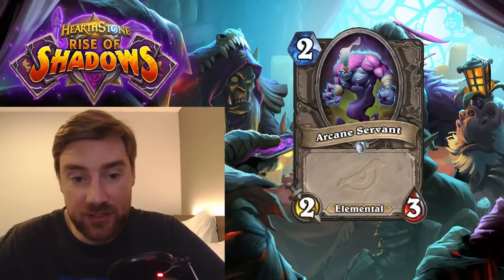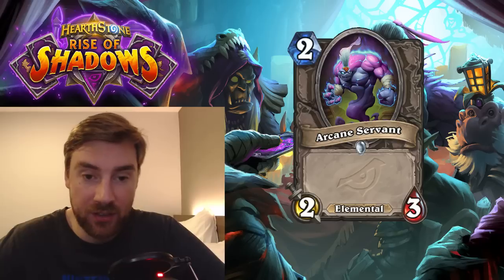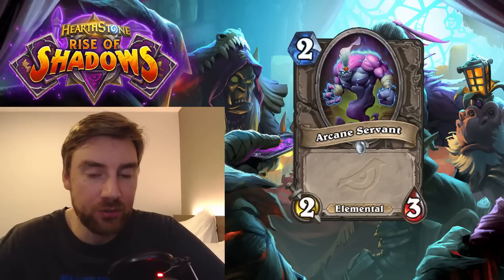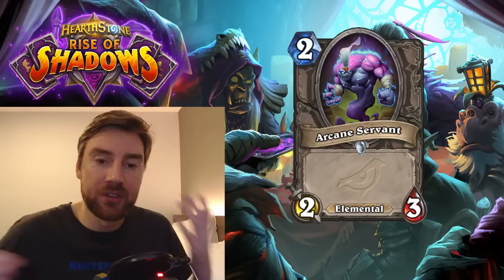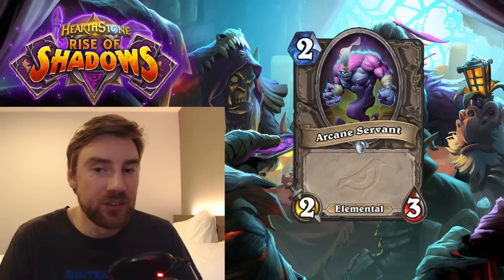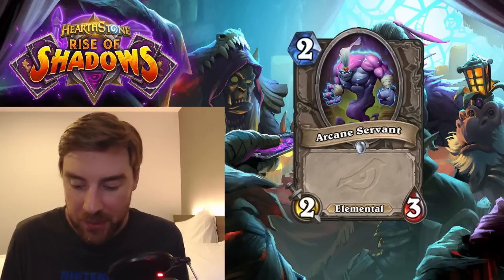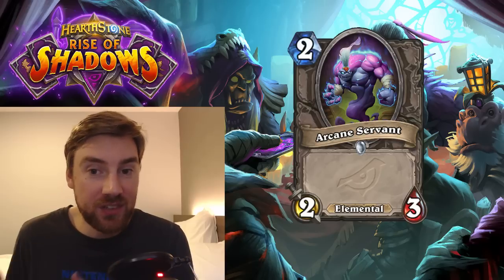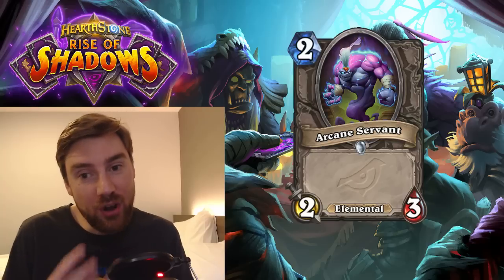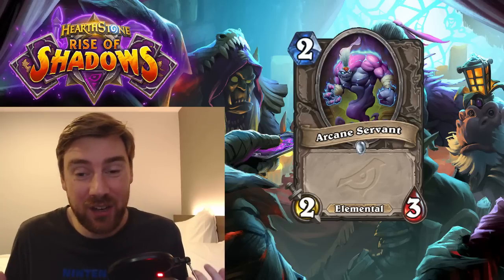Next is Arcane Servant — an Elemental, 2 mana 2-3. So it's a River Crocolisk, but instead of being a Beast, it's an Elemental. I don't like this card. The only reason it might see play is because there aren't that many Elementals — a lot are rotating out. If you're playing an Elemental deck, you need to play an Elemental the turn before to get the chaining effect. So maybe this is one you play on one turn to set up an effect for the next. It's not terrible — it's okay — but it's just not a very strong play unless you're specifically trying to chain it. River Crocolisk doesn't see play because there are so many other Beasts. There aren't that many Elementals, so maybe that opens a spot for this. But the way I see it right now, it's just pack filler.